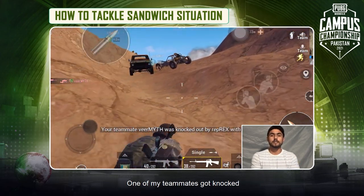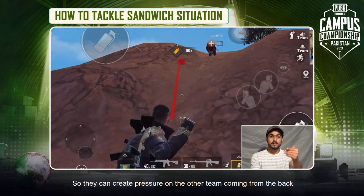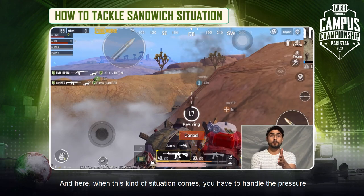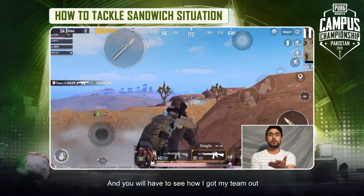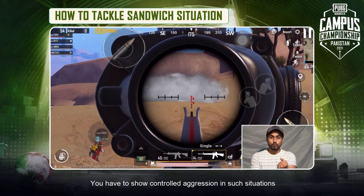I had to give this revive and cover my other teammates as well so they could pressure the other team coming from the back and we could give them an easy fight. When you come here, you have to handle some pressure and give your team a little bit of control. Because when you are sandwiched, you get confused and killed — you want to keep a little control and aggression.